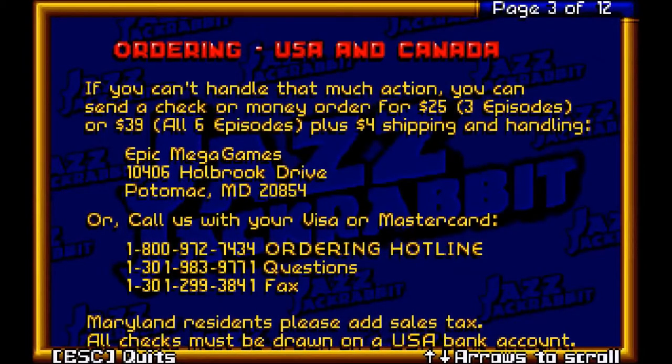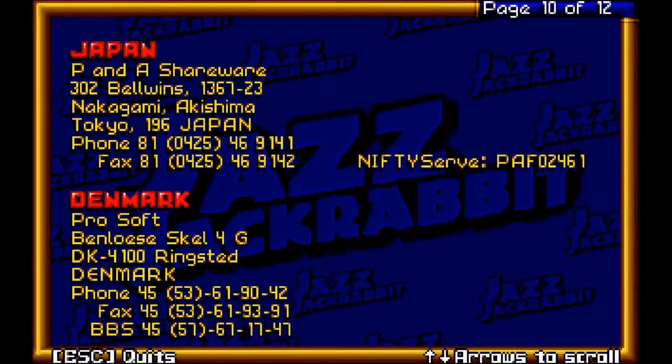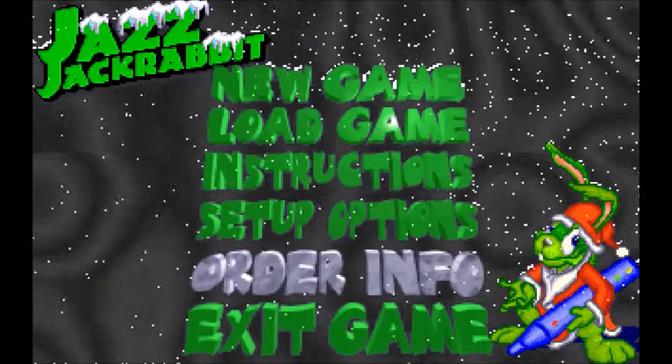Wait, fax? Why did I call them hotlines? I guess you can fax your order in. And apparently you have to pay sales tax purely in Maryland. Then it gives you information for other stuff you can buy, and even different countries have instructions for how to buy it. That's crazy to me. Anyways, thanks for watching, have a Merry Christmas — Zephyrin out.